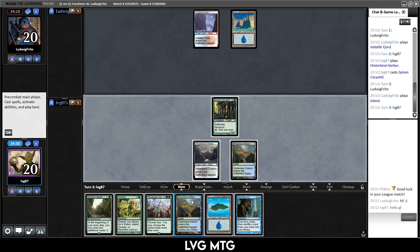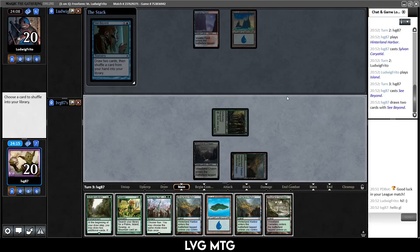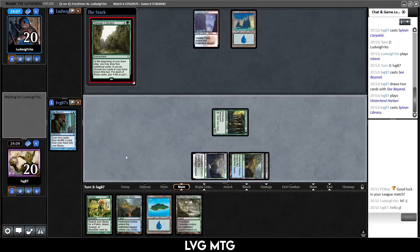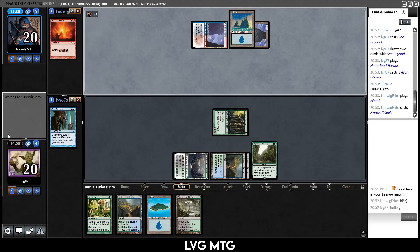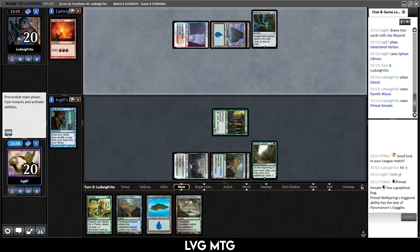Sea of Beyond — instantly resolves. Put back Planewide Celebration and run out Sylvan Library, which also resolves. Very nice to have an active library. They're not doing anything, then Pyretic Ritual — so this is some sort of Storm deck. Primal Amulet — yep, looks like Storm all right. We don't have infinite time. More lands for me, no — don't want this land. I do want the Jace. The Bala Ged Recovery is pretty poor but I want to keep it to get deeper into my deck.